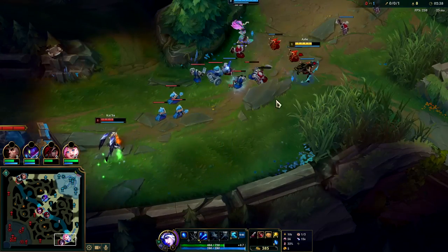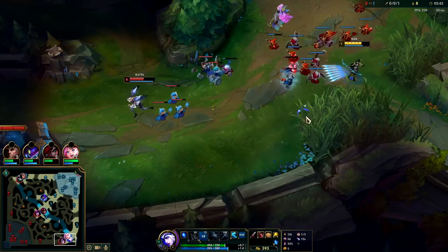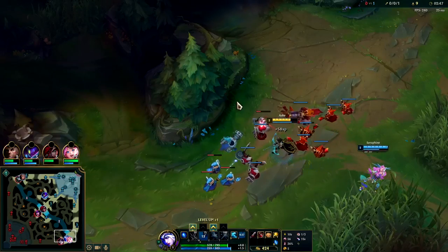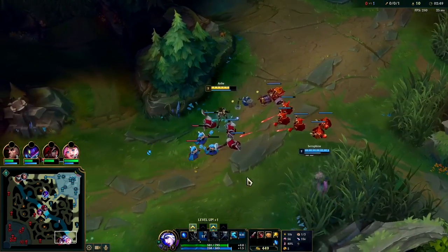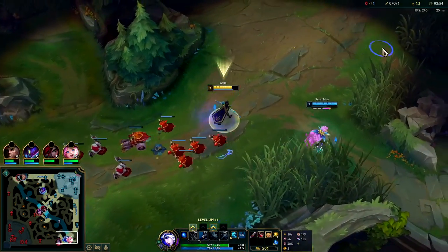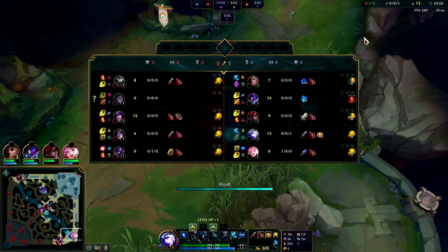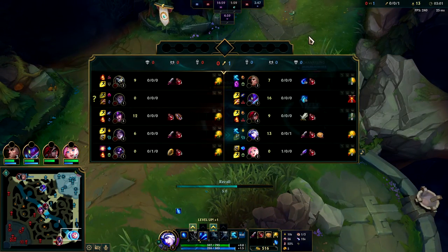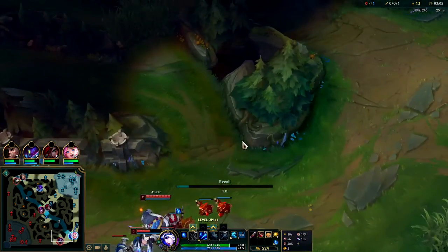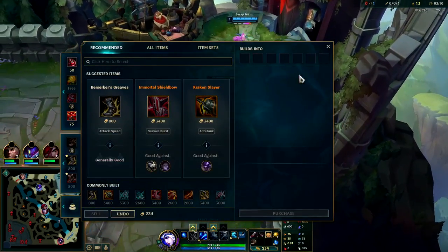Your W is a good auto reset. Keep in mind with how the arrows spread, the closer you are, the more arrows a single target will block. Stand closer to the minions if you can — it's easier to last hit because your auto gets there faster. We're going to reset. As tempting as it is to poke under turret, I don't know where their jungler is. Silas is typically a three-camp red buff jungler — red buff, raptors, Krugs — then ganks, so we don't want to overstay early.